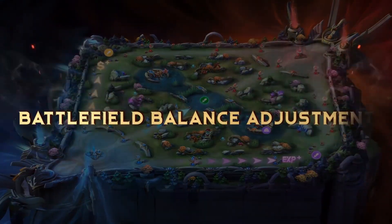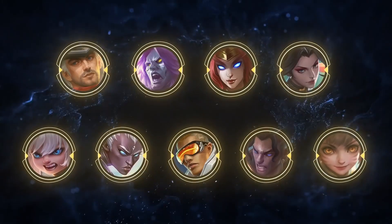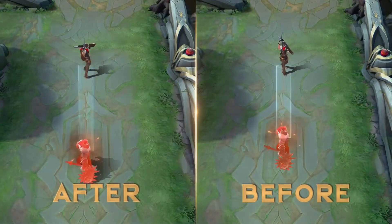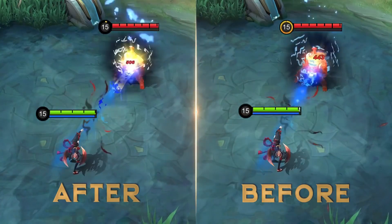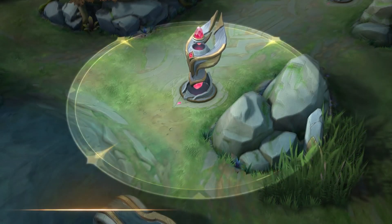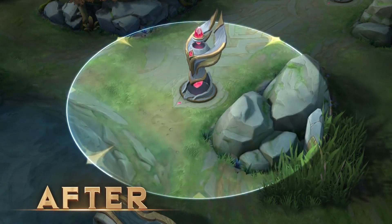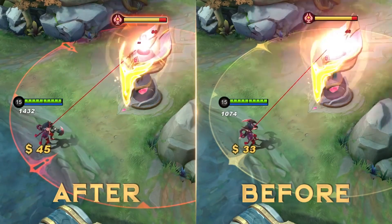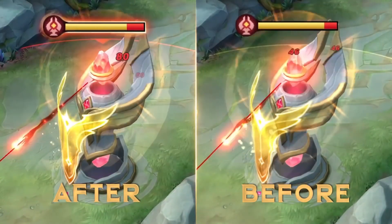Next, overall game balance. In the new patch, we especially made efforts to optimize Marksman heroes, mainly improving their range and skill damage, among other things. The range of turrets is improved at the same time. However, outer turrets will take higher damage from ranged attacks when they have their shields on, giving Marksmen a greater advantage. For more details about game balance adjustments, please stay tuned to the introductions coming soon.